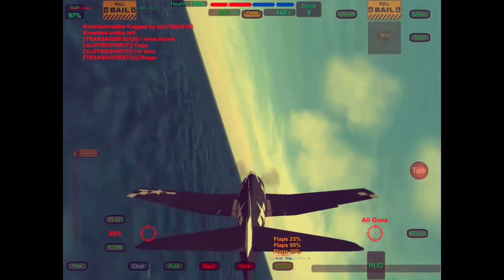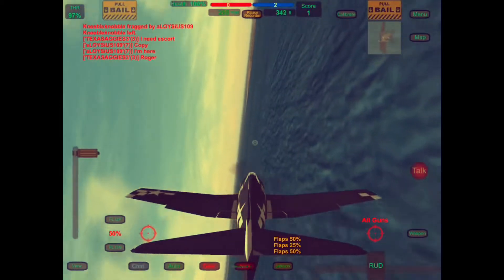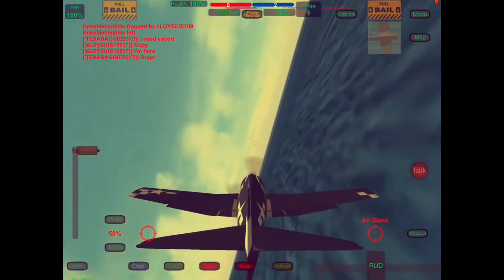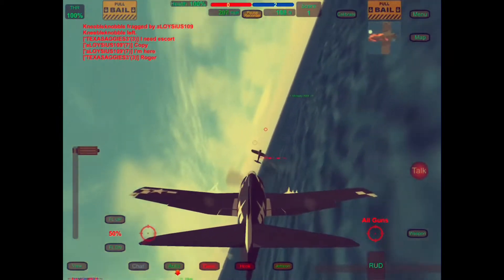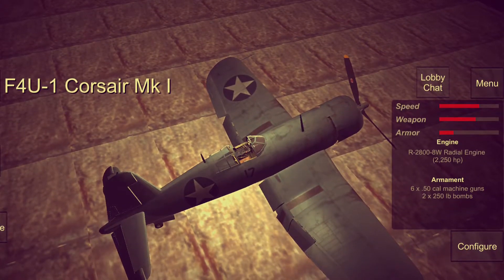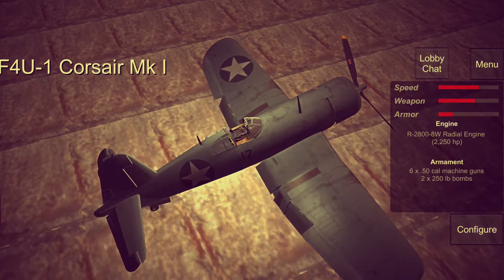Now as you see here, we're going against a Corsair, which is also a US plane, but we're in arcade mode — so pick your own plane. There's two teams and the teams are mixed countries often because everybody gets their own preference of whatever plane they want. The Corsair is doing kind of an S-turn here, going back and forth, trying to catch me. But this Hellcat will out-turn that Corsair. It's an F4U1 Corsair Mark I.